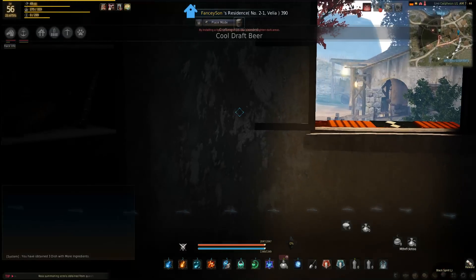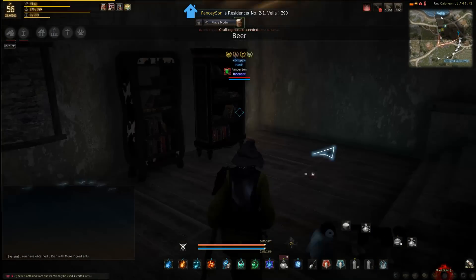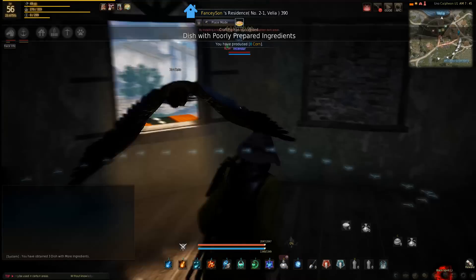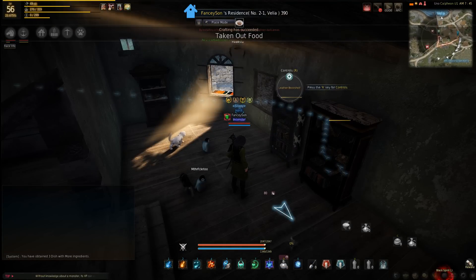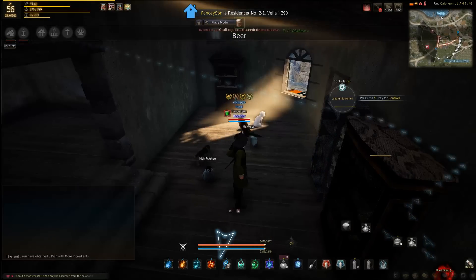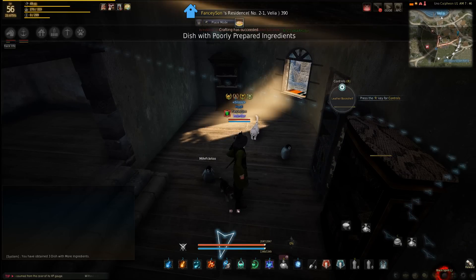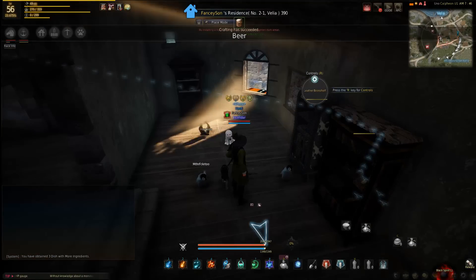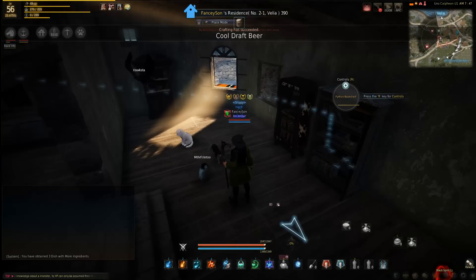There is a way to AFK this, and that is with bookcases. I know these are a pearl shop item, but I got them for free when I actually bought the game originally. They didn't show up in my inventory though. I had to go to the Black Desert website, and if you go into your account, it'll say if it's available or you can claim it. You have to go there and do that — I believe this is one of the household or general items. Once you claim that on the website, it'll show up in your pearl inventory.